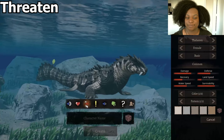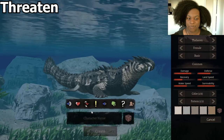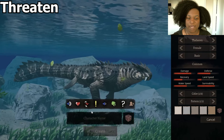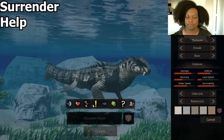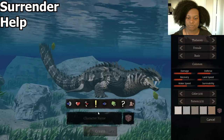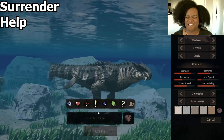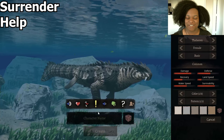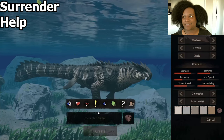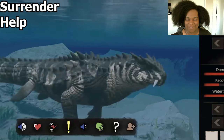Threaten — it kind of sways off to the side and then jumps forward, which is really nice. Four call — it's kind of like if you burped backwards. I don't know, but it's really really cute. And he's not that scared, but come on, he's a beast master — he's not supposed to be scared.